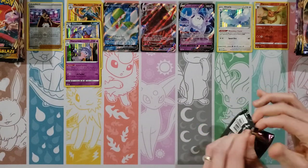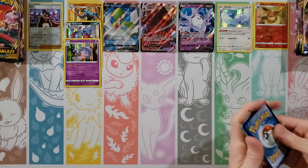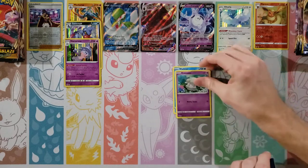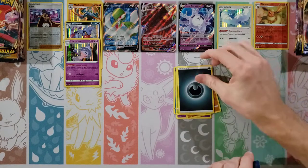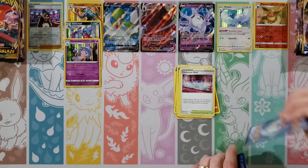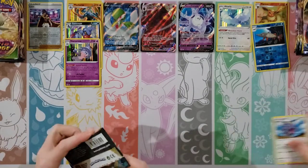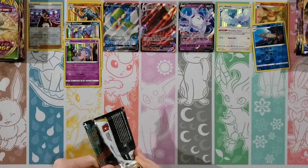Vivid Voltage. You're going to get that Rainbow Pikachu! I've pulled three of them before — let's see if we can make it four. Cards: Loudred, Cottonee, Clobbopus, Electrike, Exeggcute, Darkness Energy, Wash Energy, Galarian Mr. Mime, Hitmontop. Reverse of a Berescuta and an Exploud. I at least got a rare — a reverse rare. That's good. Vivid Voltage let me down a bit.